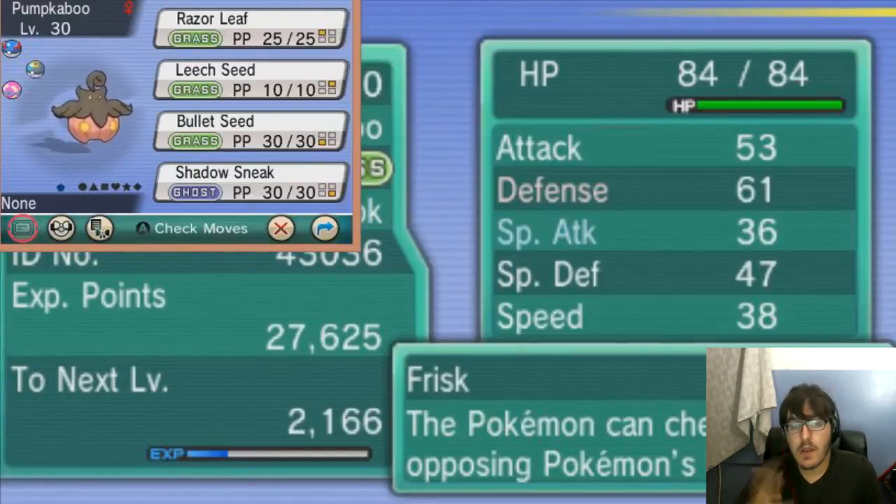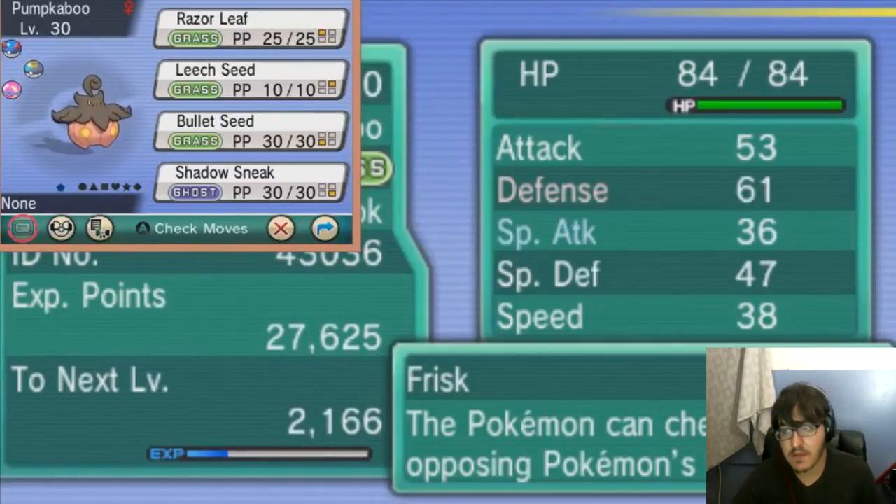It doesn't really matter — it doesn't affect anything, it still passes through the scanner, it's not considered hacked because it was bred. Even then, the original mon didn't have five IVs, it had two, and I just kept breeding it until we got these six perfect IVs.